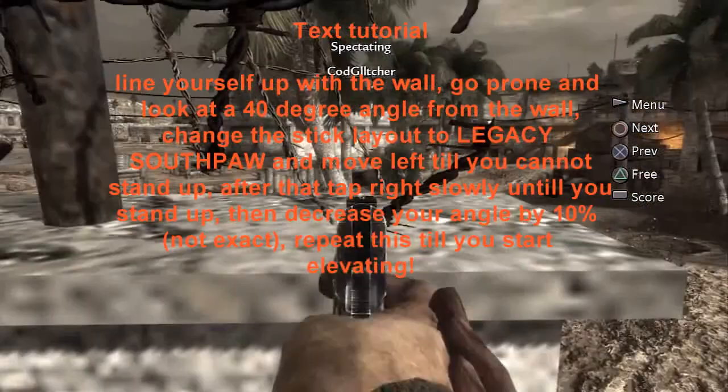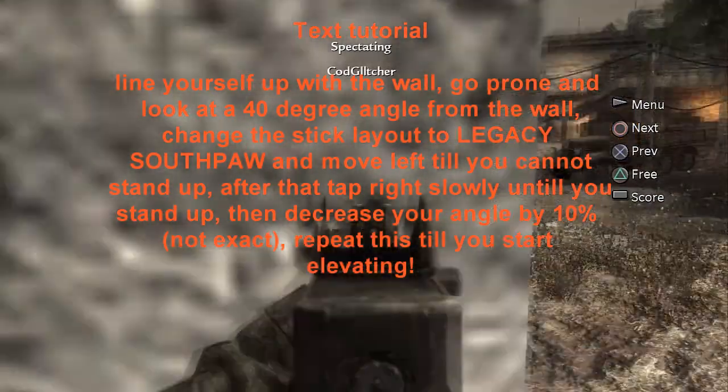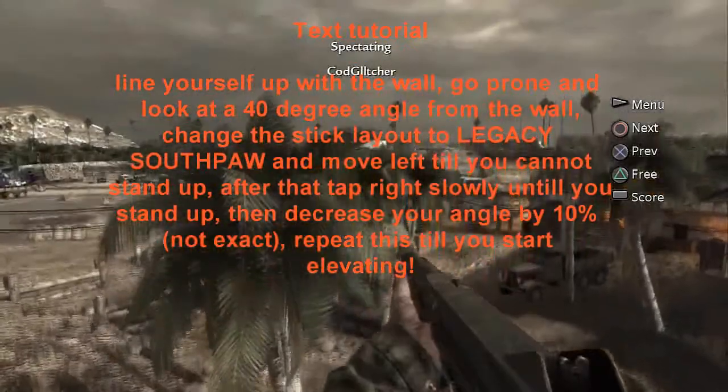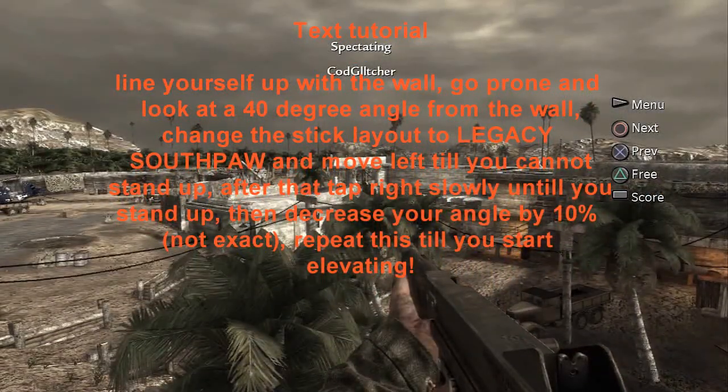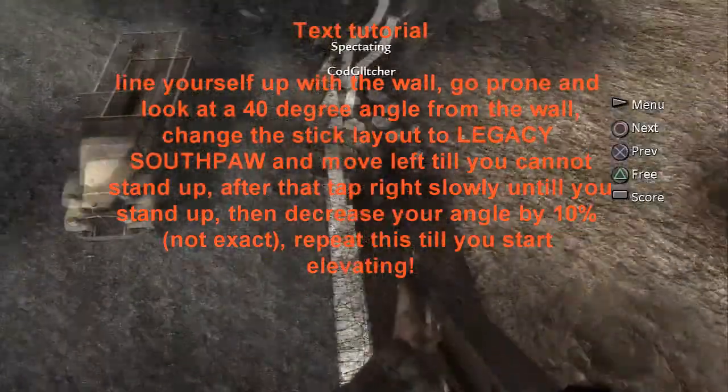Press the start button, go to options, and then change the stick layout to legacy southpaw. Once you've done that, make sure you're looking at an angle and repeat the following tutorial which is on the screen, and you should be able to get an elevator really easily.